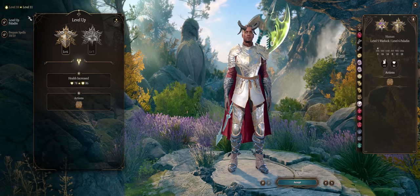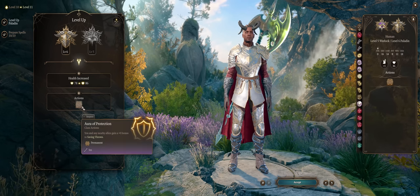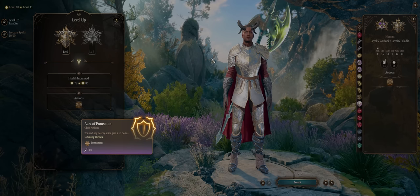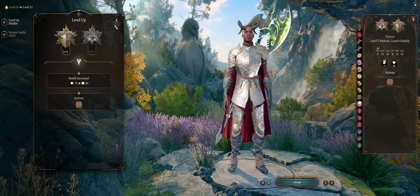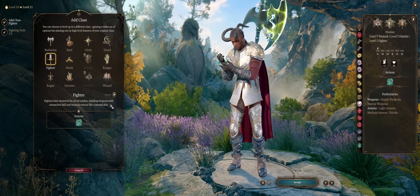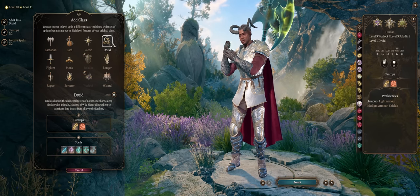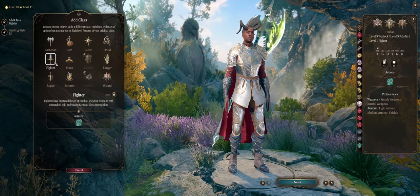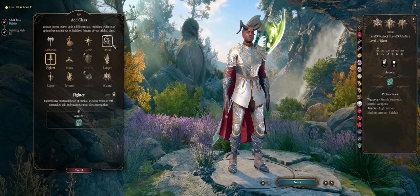At level 11 plus I'd rather multiclass again because we don't get much more from Paladin. Aura of Protection can be quite handy by increasing saving throws of yourself and allies equal to your Charisma modifier, but by the time you get this it doesn't matter as much. So now it's time to multiclass with the classic Fighter, because we get the extra Action Surge ability for even more attacks. Or you can also pick Druid, as 2 levels of Spore Druid will grant you an extra 1d6 necrotic damage on all attacks. Fighter certainly fits Wyll way better — he doesn't seem much of a Druid. And that's pretty much it for build progression.